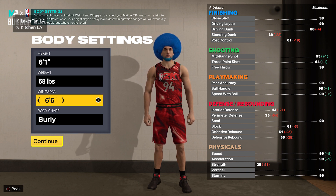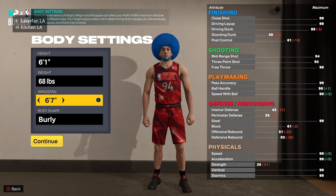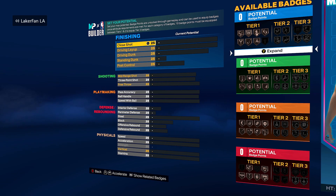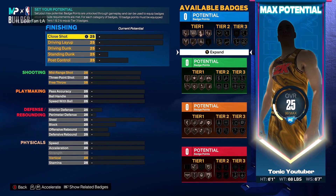Burly body shape was actually the way the glitch worked last year too, so maybe we're gonna start finding some stuff now that the game's been out a few days. This glitch isn't anything too major, but it does give you 99 speed, 99 acceleration, and 99 speed with ball. Being a minimum wingspan 6'1, you're gonna be 3 or 4 attributes off in all of those categories without it.